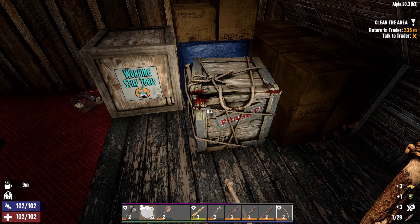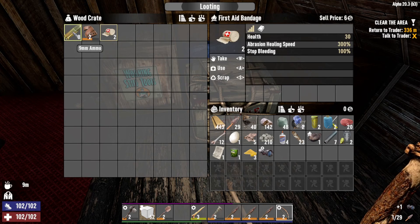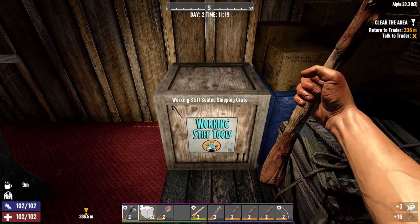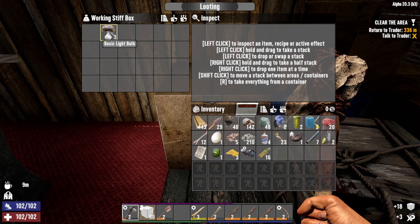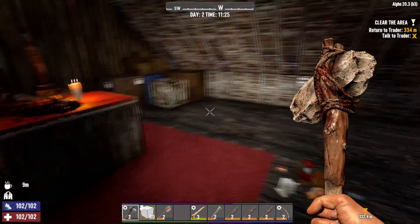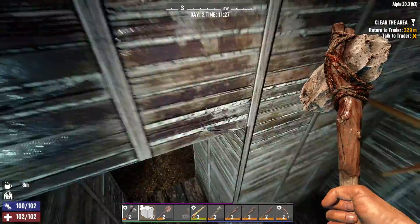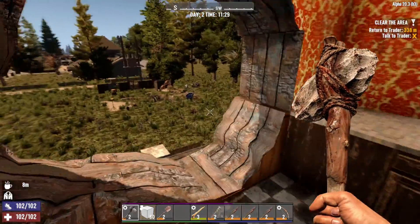Some cornmeal — we don't need those wraps, I'll take that scope though. Those first aid bandages don't sell for much, leave them. Ammo for 9mm — that doesn't scrap for much and we can't sell it for much. I'm not going to waste my time on the cobblestone behind that — we already got quite a bit. Let's get out of here and go get our reward.